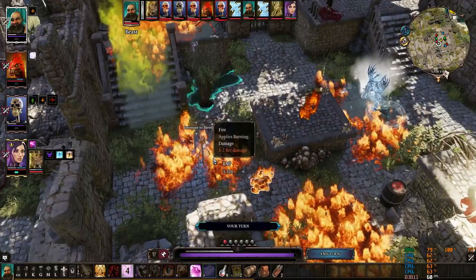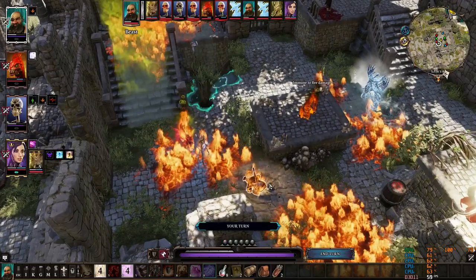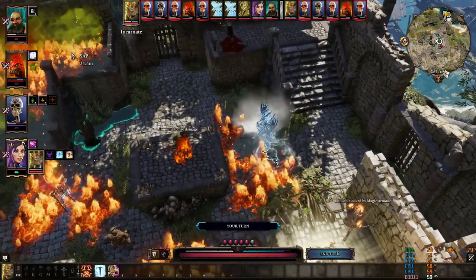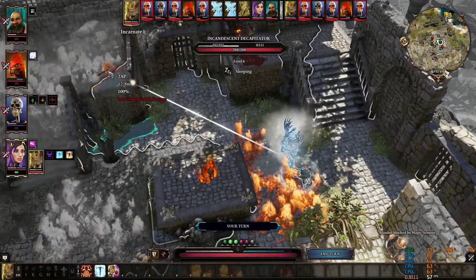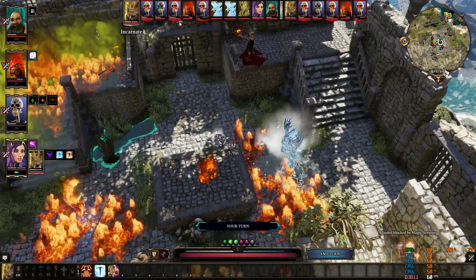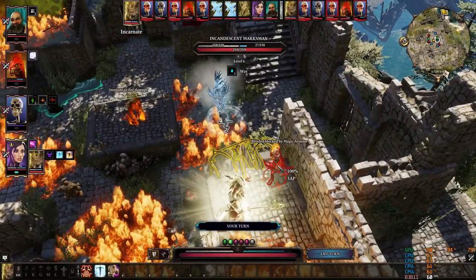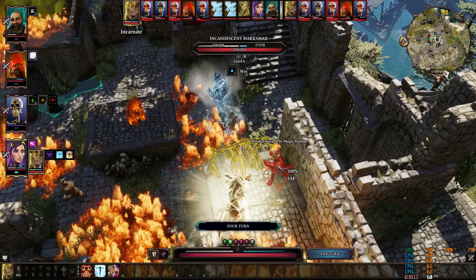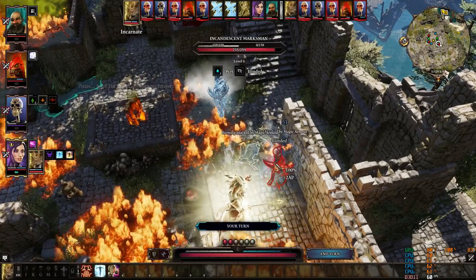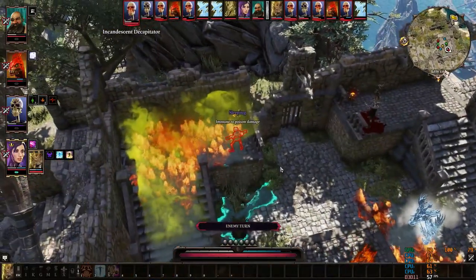I always memorize some spells that cost only one action point, because you'll often have one point left at the end of your turn — it's good to have something useful to spend it on. I cast a ranged buff on my incarnate and still get to attack, stripping a lot of the mage's armor with my ranger.